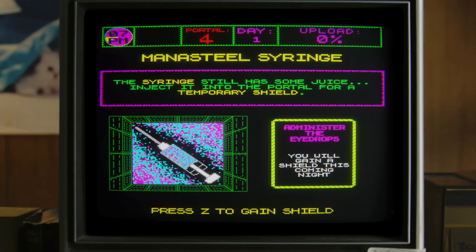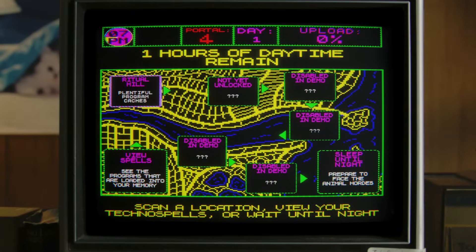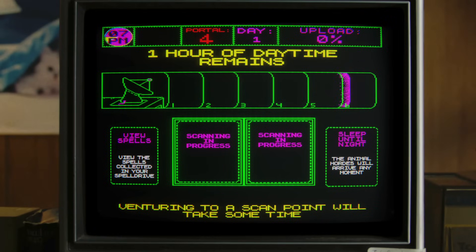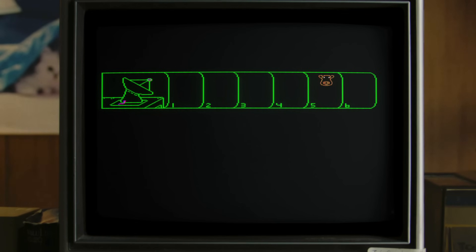The syringe still has some juice - inject it into the portal for a temporary shield. Is there a catch? I'm pretty sure... Not sure how much I want to risk overflowing the time. It's not possible - it was only an overflow of an hour, so maybe the enemies could approach quicker. Nightfalls. Upload if night survived: 0%.